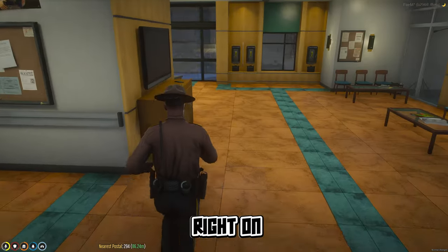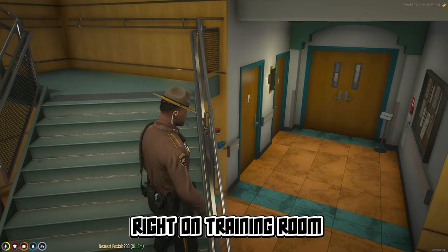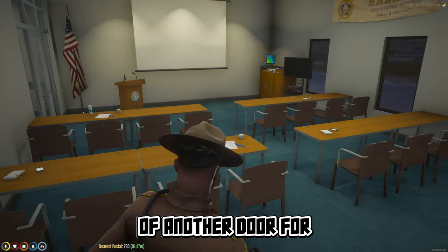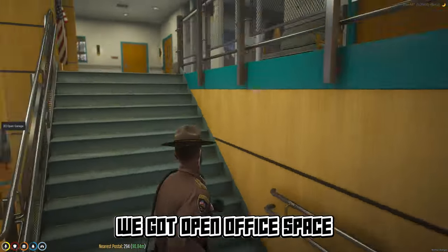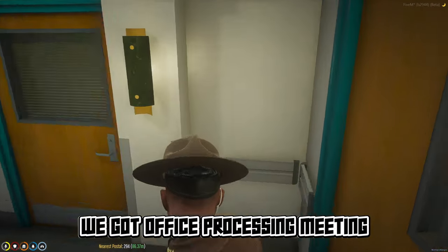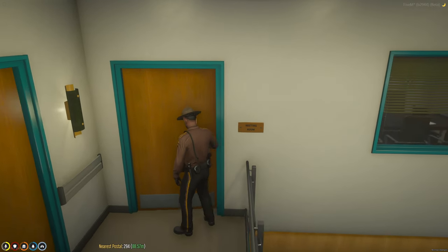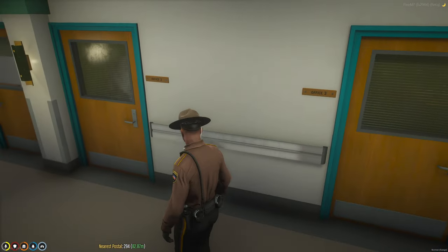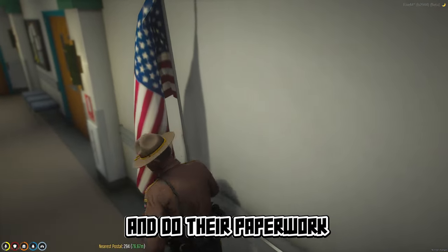There's a training room up here — or it might just be another door to the same one from before. Let's go upstairs. We've got open office spaces, processing areas, meeting rooms — all kinds of stuff in here. There are two or three offices in there and a meeting room up here that'll be interesting to use. There are some offices up here in case anybody wants to come in and do their paperwork.